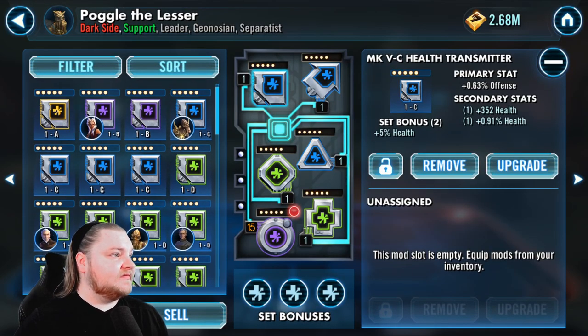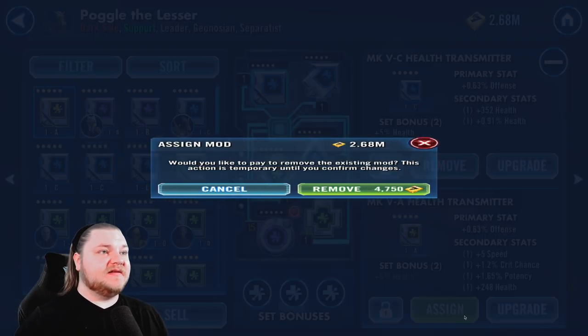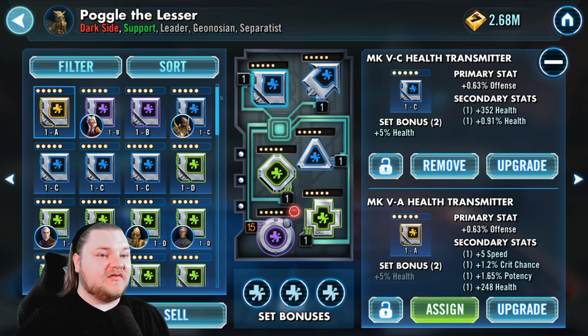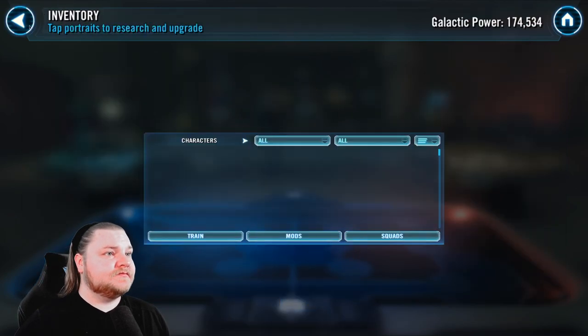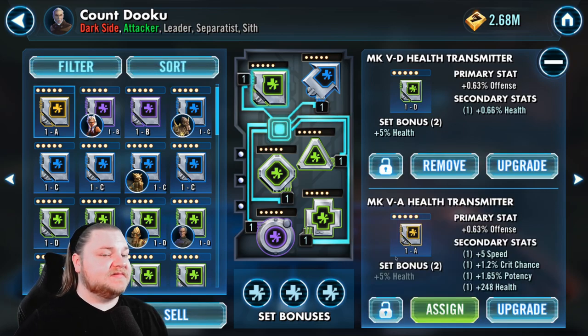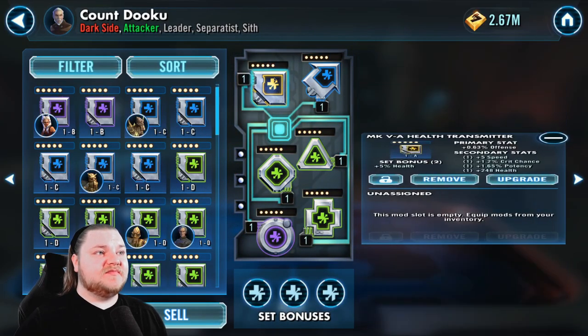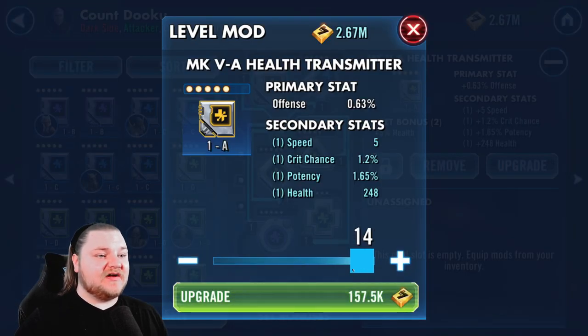I'm toying with the idea of checking out some mods because we have a lot of mods now. That's not a bad mod but it costs a lot of money to put on there. Let's put it on someone — we only have health mods. Since this one has a decent speed secondary I'm going to go ahead and level it all the way up to 15.